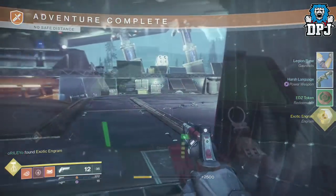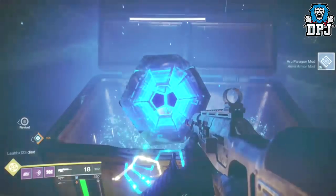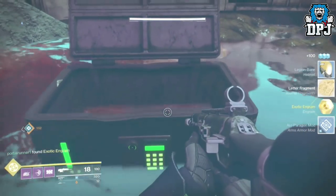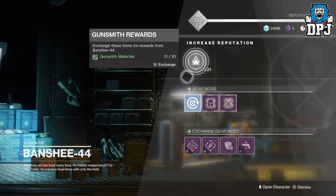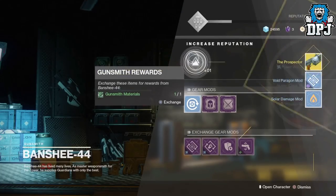They also drop from Cayde's treasure chests — as seen on screen now, a pal of mine got one, and in fact he got two from two chests. Another place you have a chance of getting exotics from are vendors including the gunsmith. Yes, you heard that right, the gunsmith can give you exotics, as well as Zavala, Ikora, and so on. These obviously drop after you rank them up.